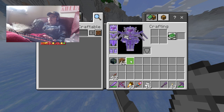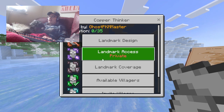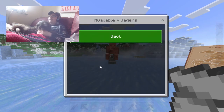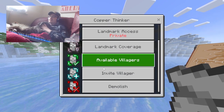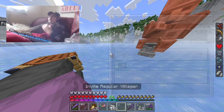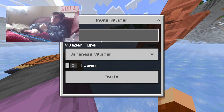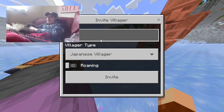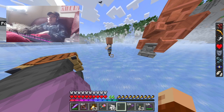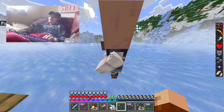Let me just check them out. So the landmark has: Landmark Design, Landmark Access, Landmark Coverage, Available Villagers, and Invite Villagers. Under Invite Villagers, regular villager — we've got Invite Regular Villager and change their name. So let's call you Bob. Villager types: we've got Japanese, Medieval, and Modern. Let's do Medieval and turn roaming on.